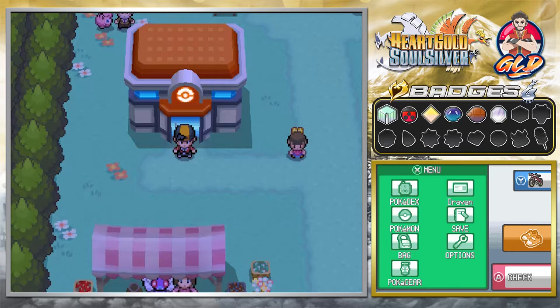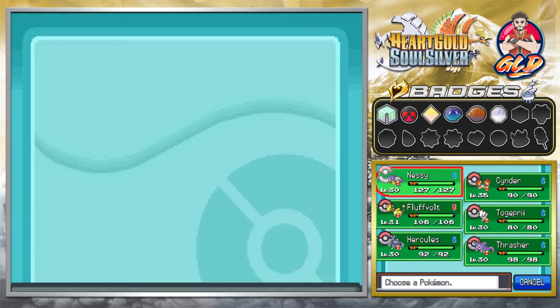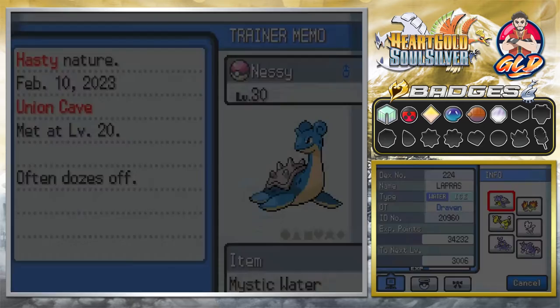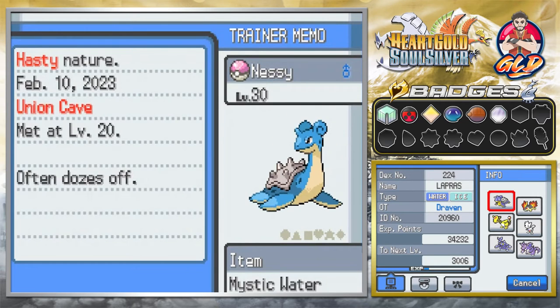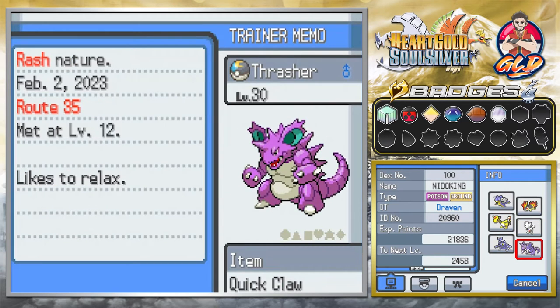Welcome to another episode of our Pokemon Heart Gold Soul Silver walkthrough. In our last episode we visited the new Safari Zone next to Cianwood City, fulfilled a little trick, and trained our Pokemon. The Pokemon there are pretty cool and strong, especially Tauros. As you guys can see, I trained the majority of my Pokemon to level 30 so we can get ready for the next gym battle in Mahogany Town.